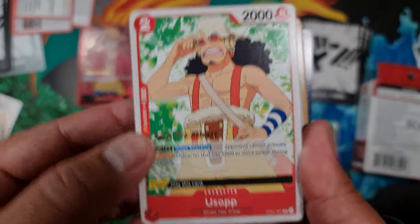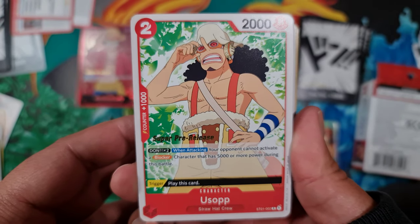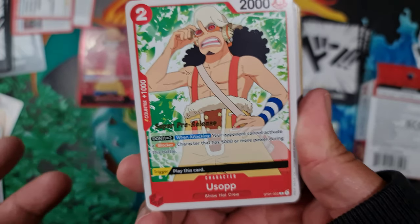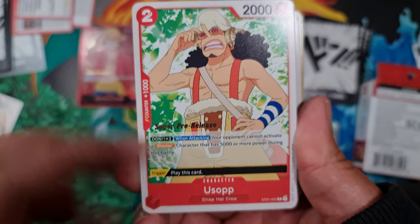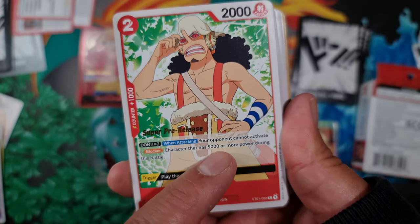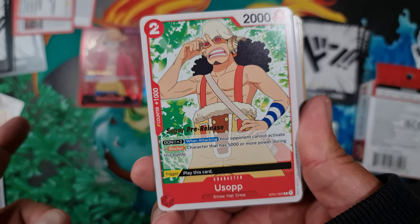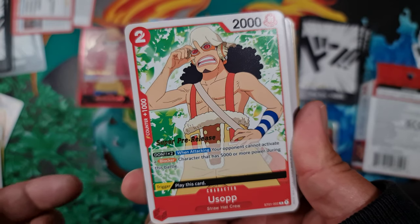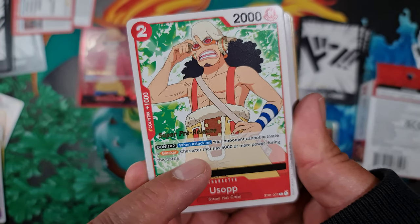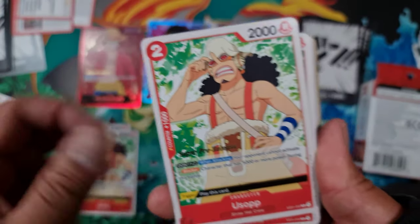Next we have Usopp — 2,000 power at two cost to play, a bit low but quite cheap. Got a counter for plus 1,000, so it might be useful to just keep in your hand to counter. Don times two when attacking means your opponent cannot activate a Blocker character with 5,000 or more power during this battle. If you've got this in play and you've saved some Don, you can stop your opponent playing a Blocker that would ruin your attack. We've got four copies.